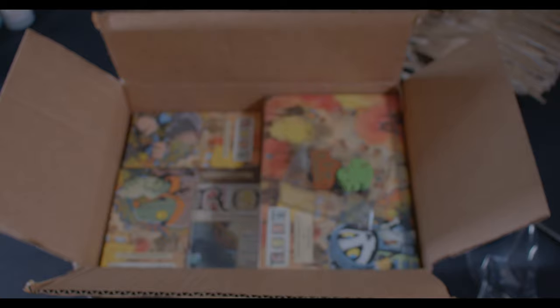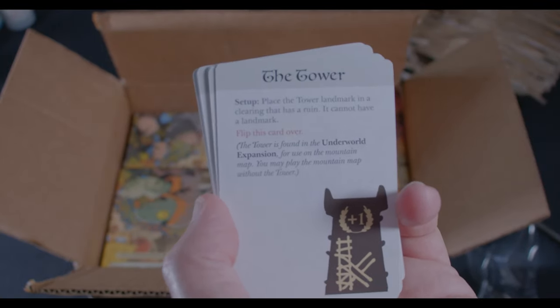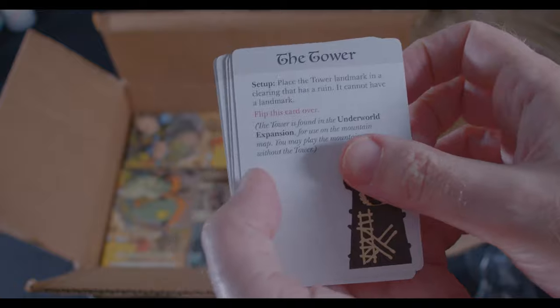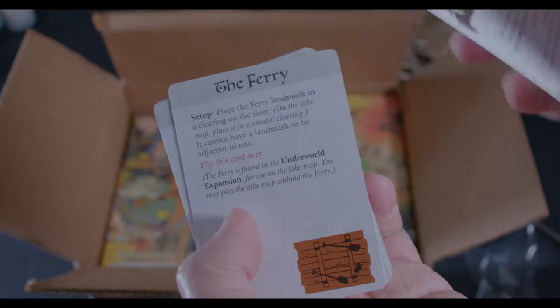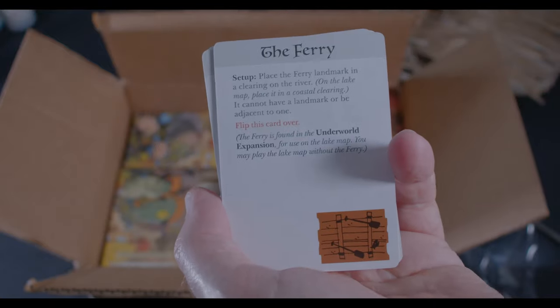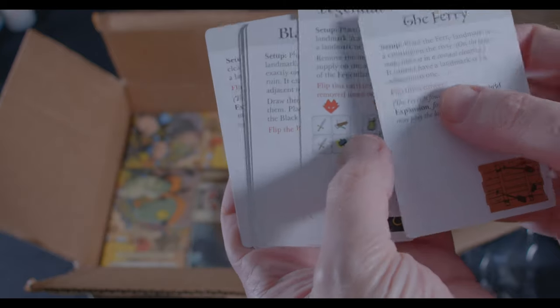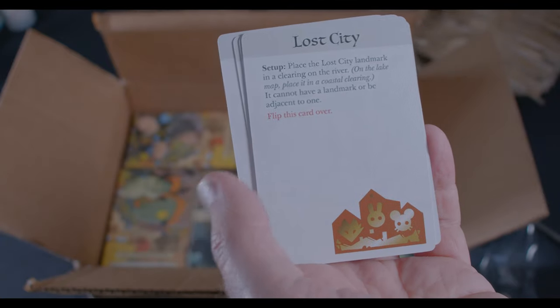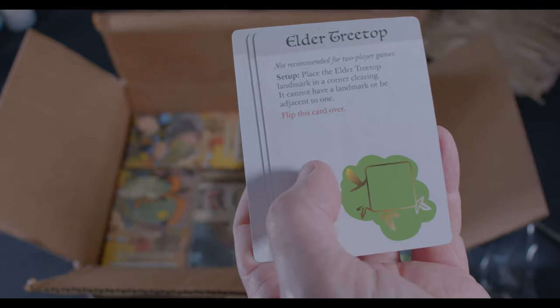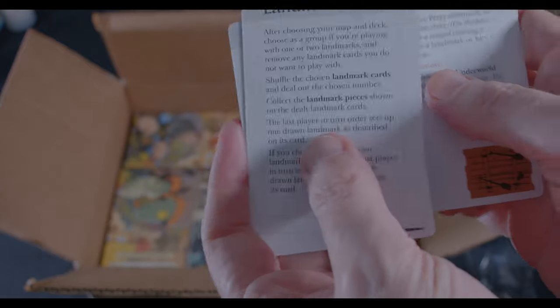I had to use my teeth — luckily off camera. So we have the Tower, the Fairy, the Legendary Forge, the Black Market, the Lost City, and the Elder Treetop, plus the setup card.